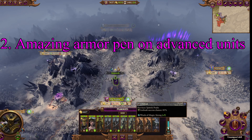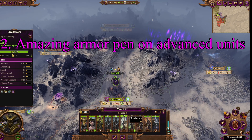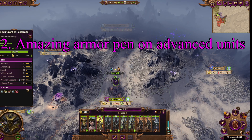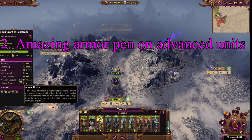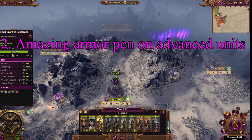Tip 2. The Dark Elves have amazing armor penetration on some of their advanced units. Their default units, outside of their default archers, are non-armor penetrating, which can hurt. But later on, stuff like the Black Guard of Naggarond — they have armor piercing. And not only do they have armor piercing, they have a lot of armor piercing.